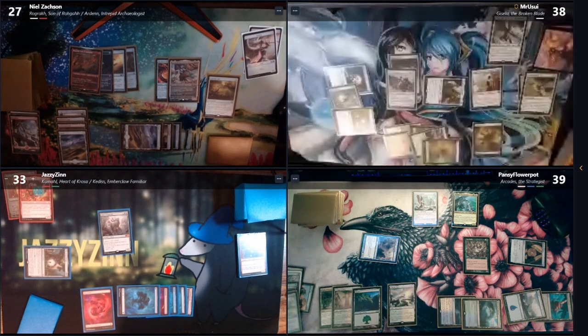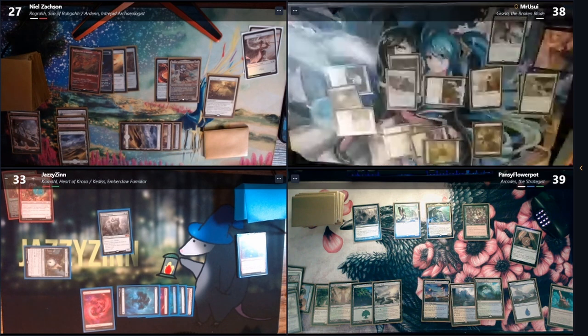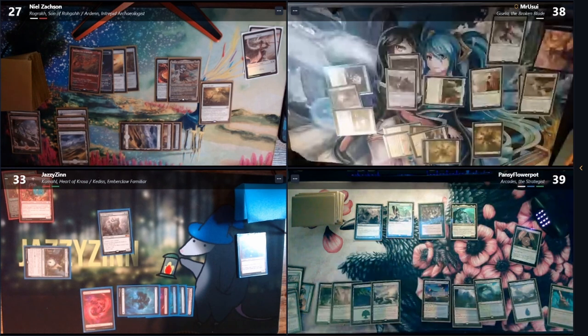Prairie Stream untapped because I control two or more basic lands. Who's got to kill the Elesh Norn? I can't play any cards. Elesh Norn holds back walls at least a bit. I can wipe it. I mean I should probably swing while I still have Arcadis because he's going to die too.